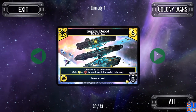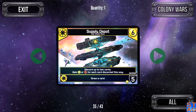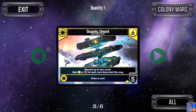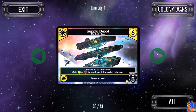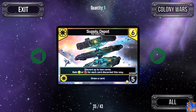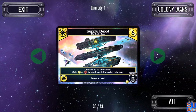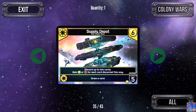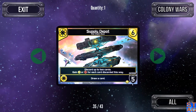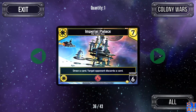The Supply Depot for the Star Empire is pretty kick-ass. Discard up to two cards, gain two trade or two attack for each card discarded this way. So if you discard a Scout and a Viper, you can get four trade, four attack, or two of each — the game gives you that option. Ally ability lets you draw up. It's an outpost of defense five and costs six.